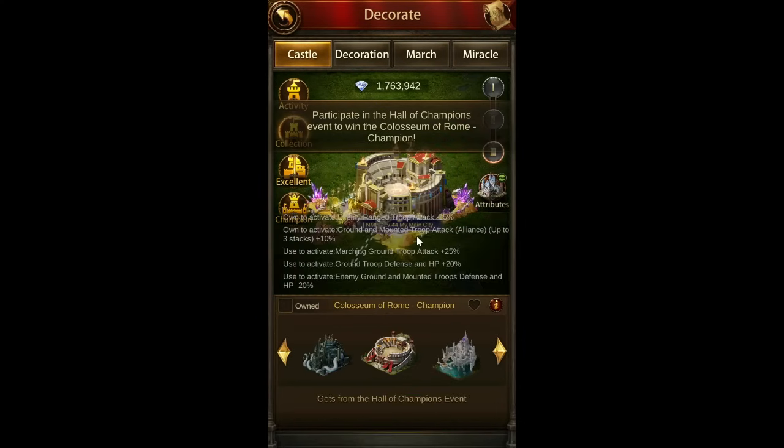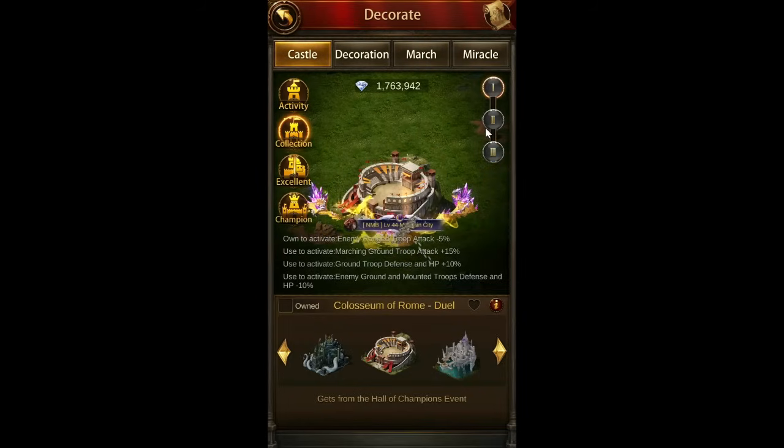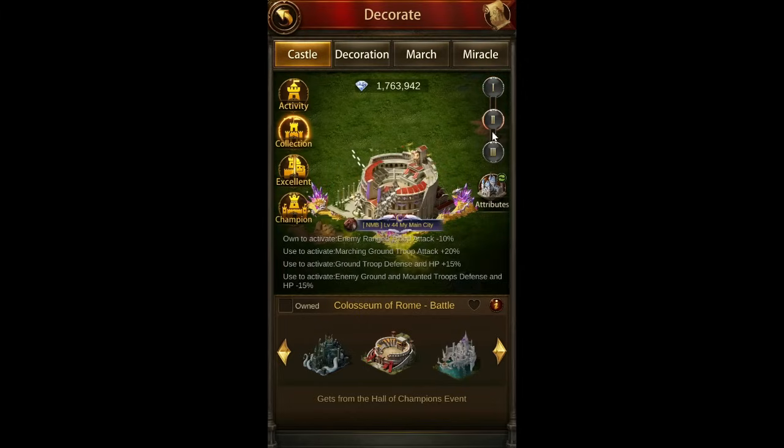The other thing is the new castle decoration. As I'm sure all of you guys know, at anniversary events they have these castles with activatable skills and different tiers. Level one buffs are not particularly amazing except for a little bit of range troop attack on-activate, which is nice, but otherwise pretty average. The second tier is a little bit better — you get 10% range troop attack debuff and starting to get a little bit better ground troop buffs to activate. It still doesn't really look like a good one to actually use to activate.